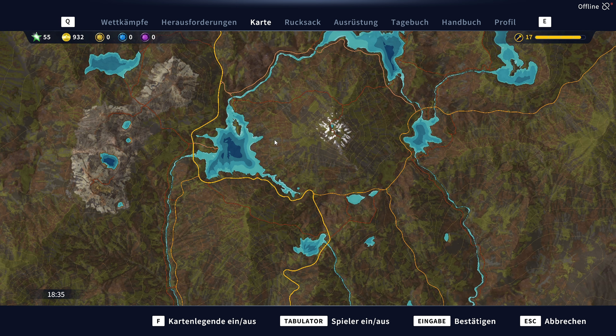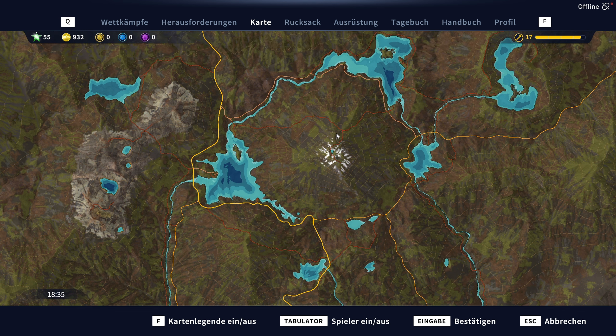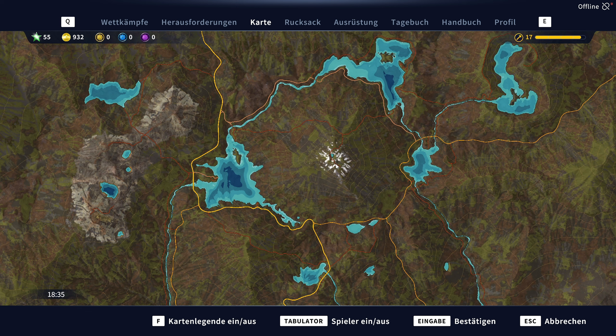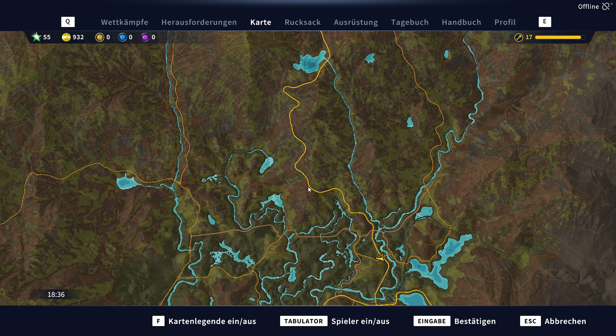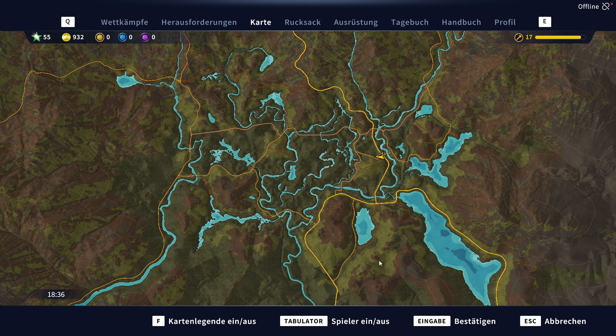Das ist alles bergiges Land hier oben. Und hier unten kommen wir dann in diese Feuchtgebiete, wo ihr dann halt recht seichtes Wasser und viele Flussläufe seht. Das ist auch wichtig für diverse Fischarten. Nicht alle Fische findet ihr überall – ihr müsst tatsächlich auch ein bisschen suchen.